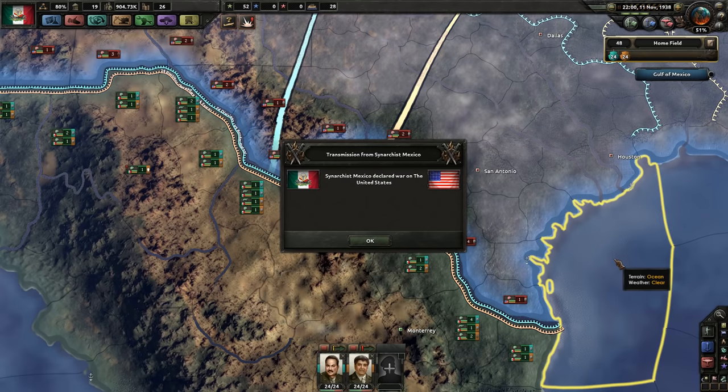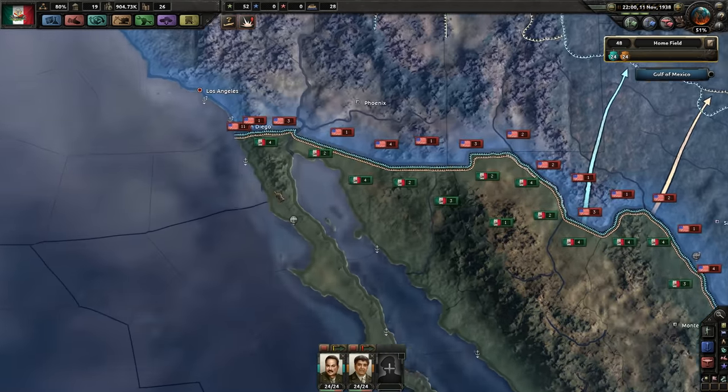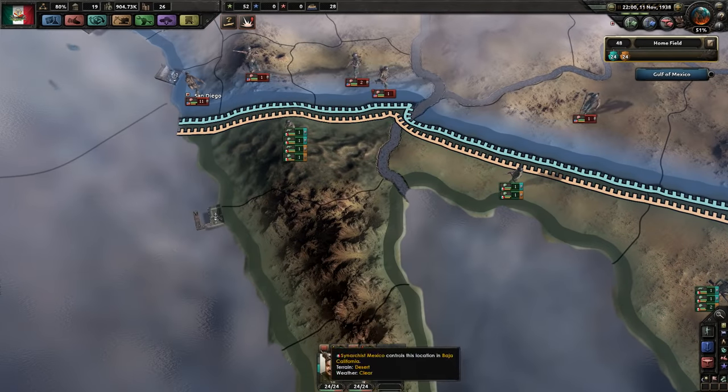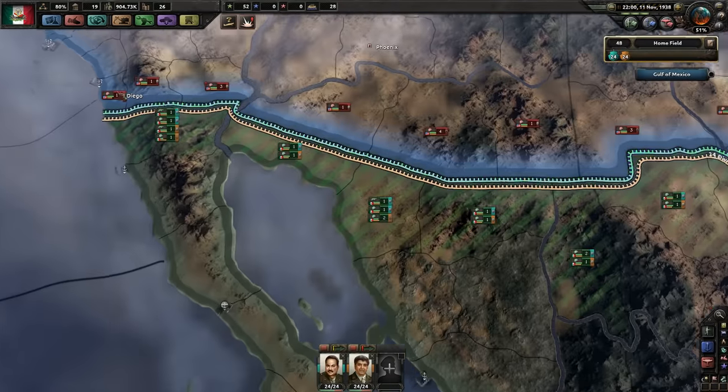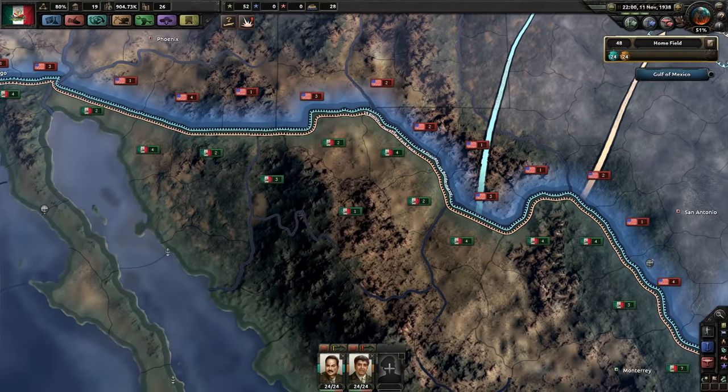Slow the game down. Philippines has joined. Let's see how we look. We could use the entire plan. He's got 11 divisions in that province over there. So we want to do some surrounds.